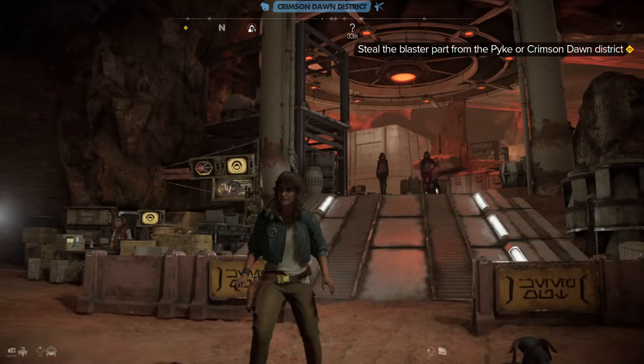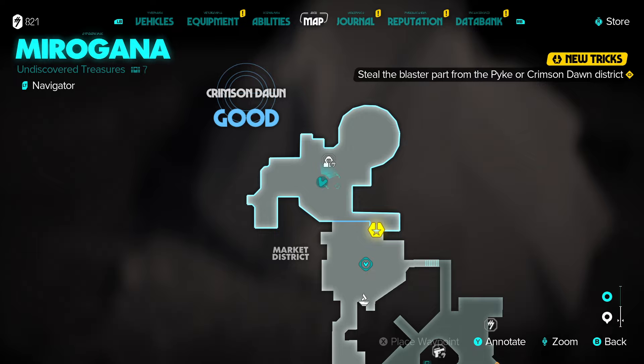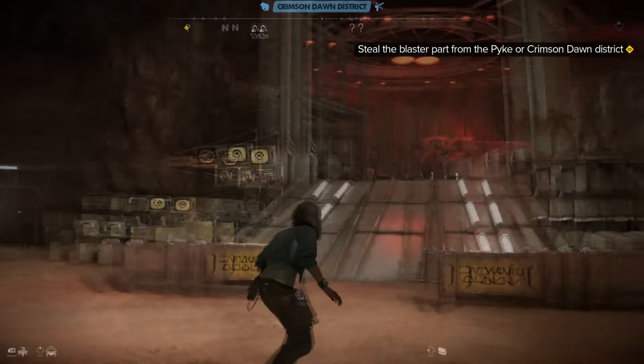Alright, this is where I am on the map. I'm in the Crimson Dawn base. I am in good standing with them, so they let me just walk into their base, at least partway.